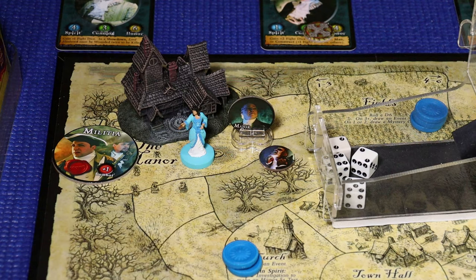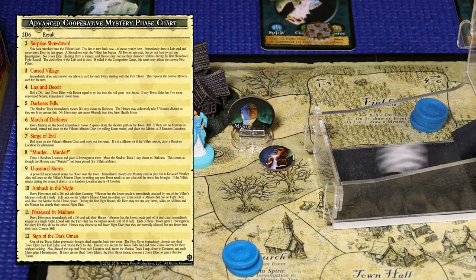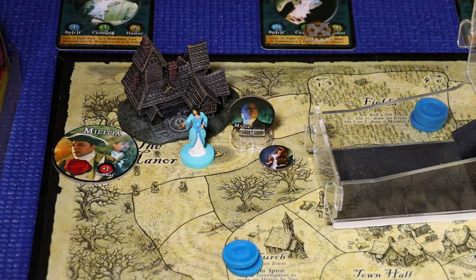Since Widow Jessica has been killed, we don't have to worry about her secret madness anymore. Moving on to the cooperative mystery phase roll - lead investigator is Lucy, rolling two dice. The roll is a 4, that's Lies and Deceit: roll a d6; any town elder with honor equal to or less than the roll gains one secret. Any elder with three or more unrevealed secrets must be revealed. The roll is a 6, meaning everyone gets an extra secret.